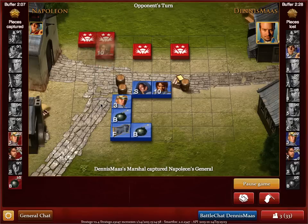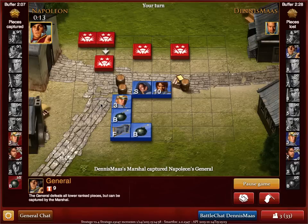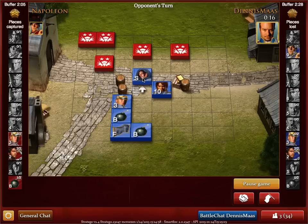My general was just captured by Dennis' marshal. The marshal is the highest ranked piece in play and can only be defeated if the spy catches the marshal. The spy, on the other hand, is the lowest ranked piece in play and can be captured by any moving piece.